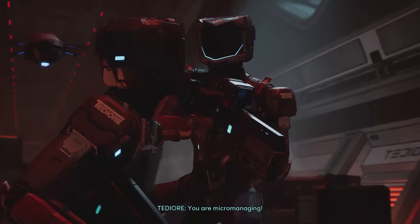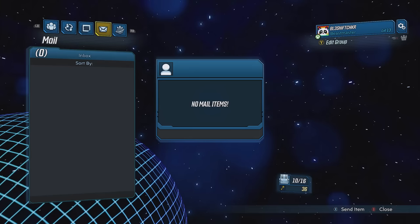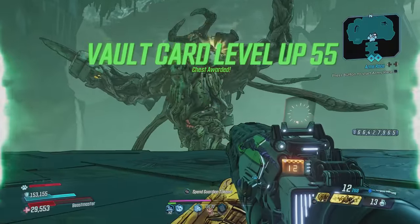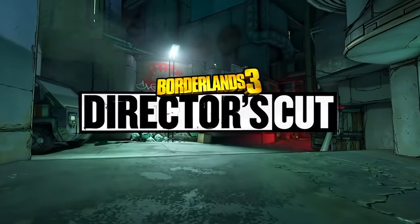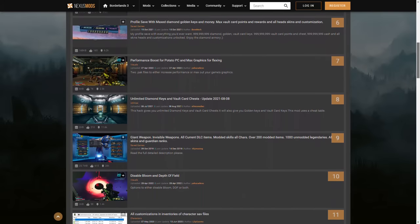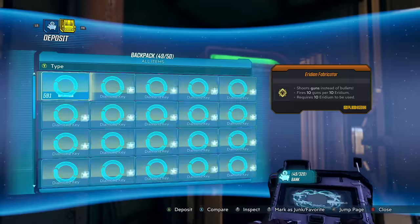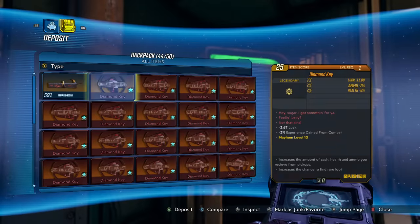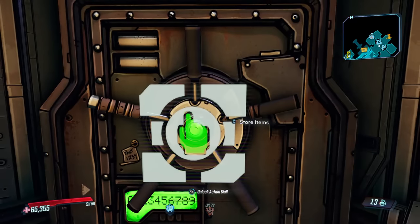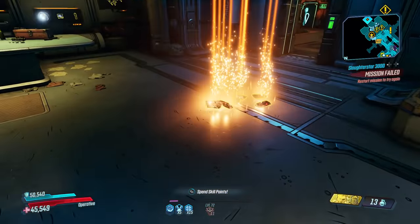For these next methods, you guys are grown adults so you can decide whether you want to use these or not. If you don't have any keys at all and can't wait to unlock one via a shift code or vault card, you could always drop yourself a diamond key from a modded save. Simply grab a modded save from your favorite location and ideally give it to your dummy account to drop off to yourself, or use your own account and put some keys into your bank for later use. It's pretty straightforward — simply drop the keys out of your backpack and collect them. Tada — unlimited keys.